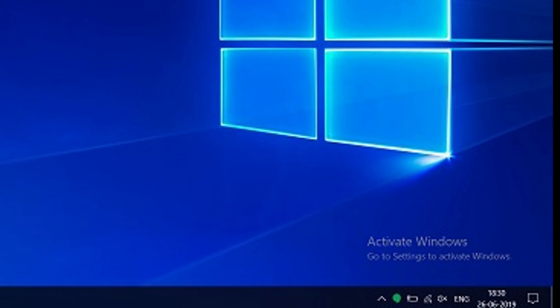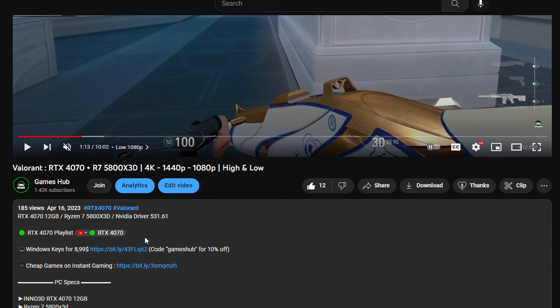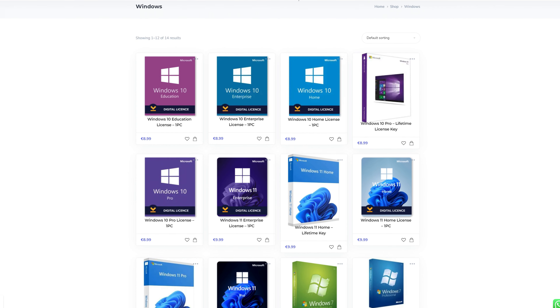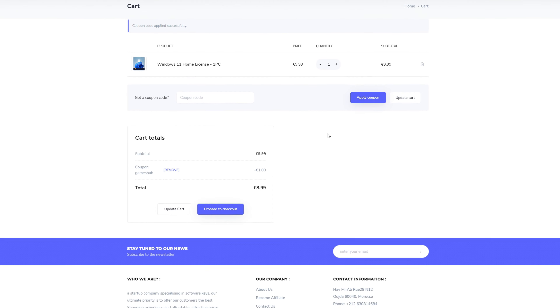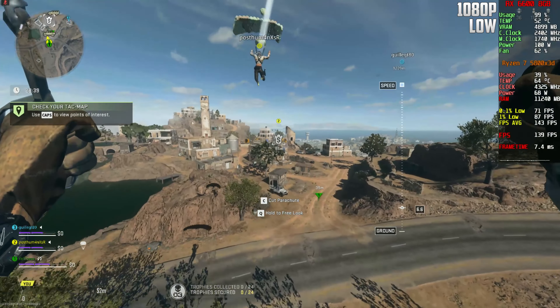Are you tired of the Windows activation message? Scroll down to the description and click on the first link. You can get a Windows key for as low as 8 euros 99 cents — use code 'gamesup' for 10% off and get activated in seconds. So we are now at 1080p without FSR, just native.